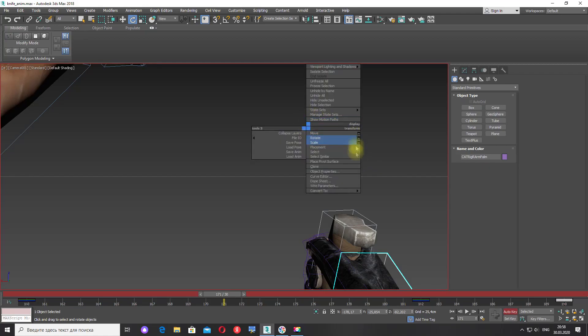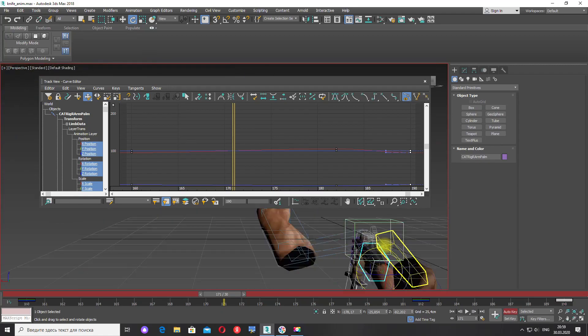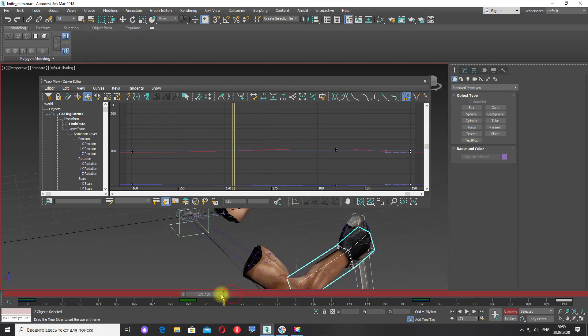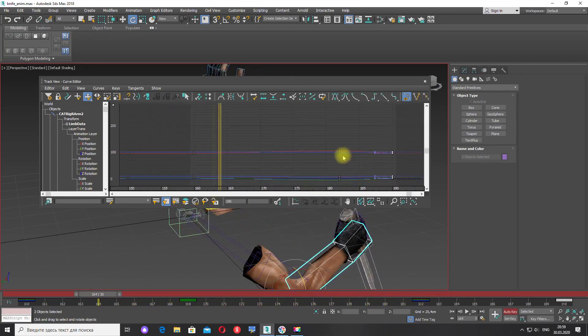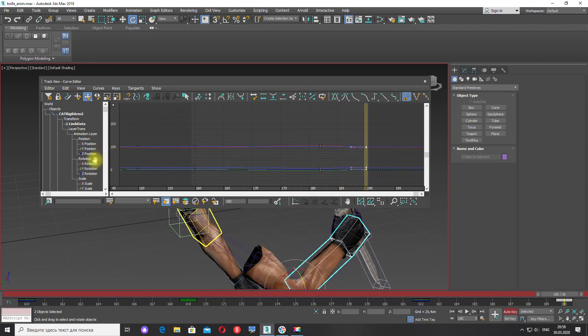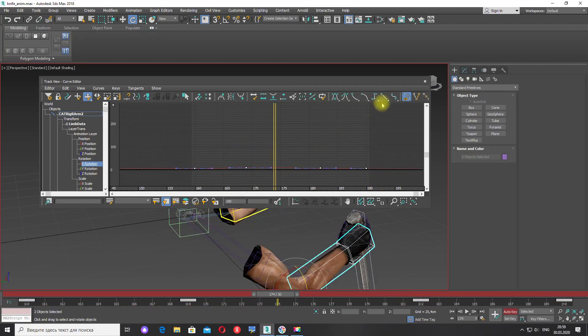Нажимаю правую кнопку, открываю Curve Editor. Вот у меня анимация. Выйду с камеры — мне нужны кости предплечья и кисти. По ротации выделю все ключи и сделаю их плавными, нажав вот эту кнопку — сглаживание. Сделаю так по всем осям ротации.